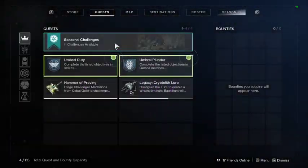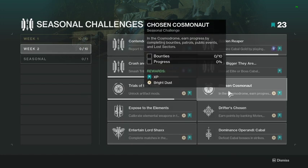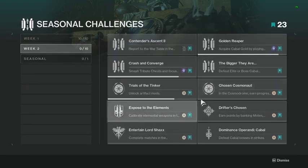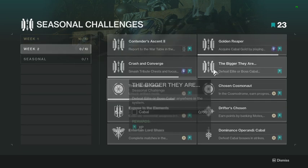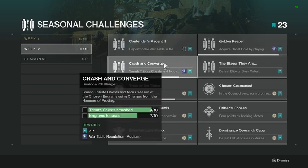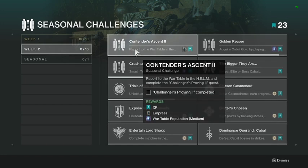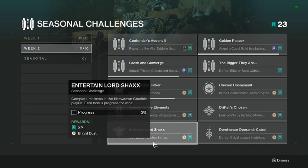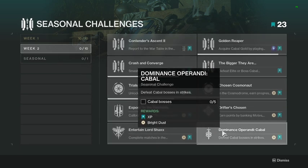Trials of the Tinker, Chosen Cosmonaut, Exposed to the Elements — so we're going to the Cosmodrome this week. Challenges include: unlock all the mods for this week, defeat Cabal bosses or elites, open tribute chests and engrams, collect gold, complete the weekly challenges, and earn points in Gambit, Showdown in Crucible, and Cabal bosses in strikes.